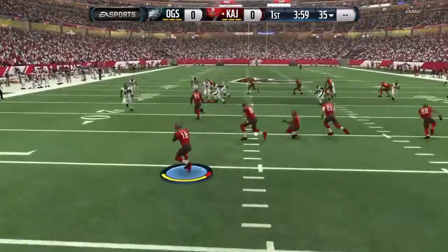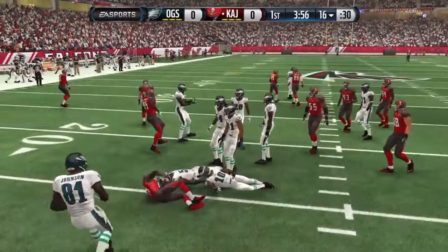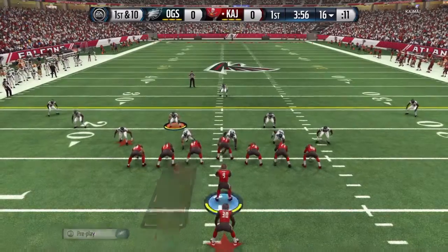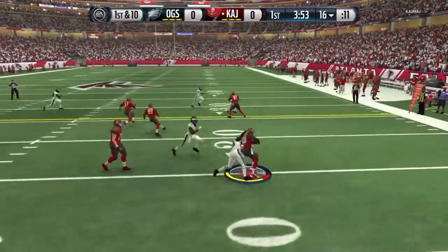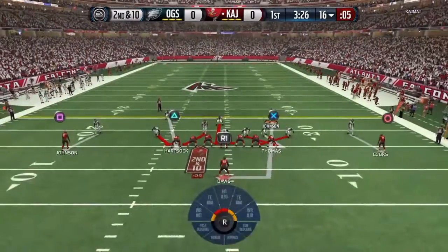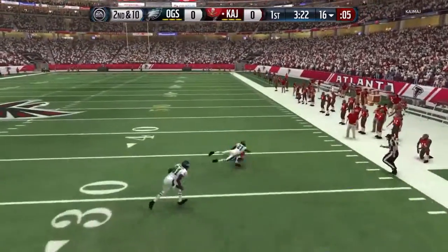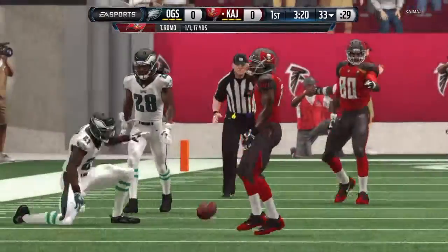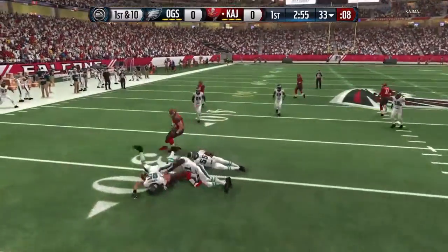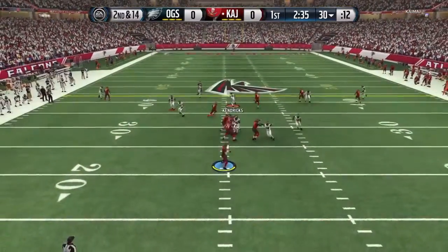We kick it off first. There's a little dupe there, takes a tackle and gets shut down. He comes out in the pistol on first down, runs it to the right hand side — and we shut that down. We shut down the run early on in this game, pretty happy about that. He tries a C route, nice play by him, managed to get it off.